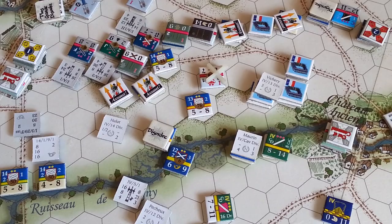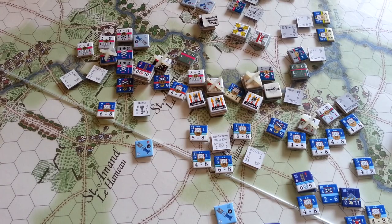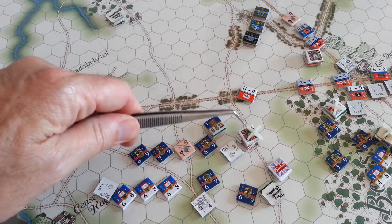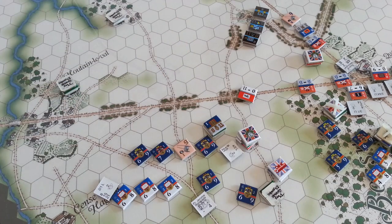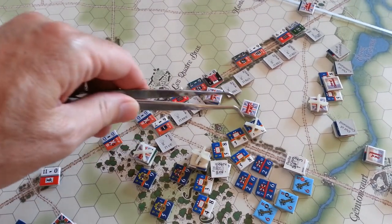A couple more assaulting units took casualties so they'll be affected in the melee phase. The French threw back their offensive fire not to very good effect — either one white X casualty, and a few more along the line of villages, but no serious morale check failures. So not the cascading retreats the French were hoping for. Better fire for the French at Quatre Bras — skirmishers fired on cavalry, inflicting casualties and a morale check failure, routing them back to the trees.